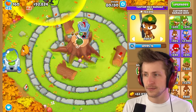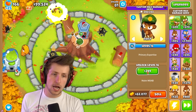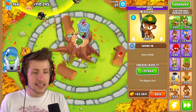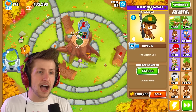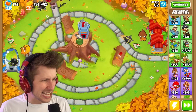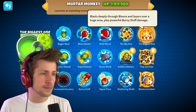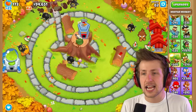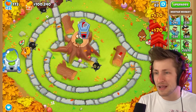Round 80 — not bad at all. Level 16 is main Moab, which just does extra damage to Moab class balloons. Level 17 is the biggest one — the final mortar monkey upgrade. I decided to get this because it blasts deeply through balloons and layers over a huge area. Balloons aren't even making it out on round 82.